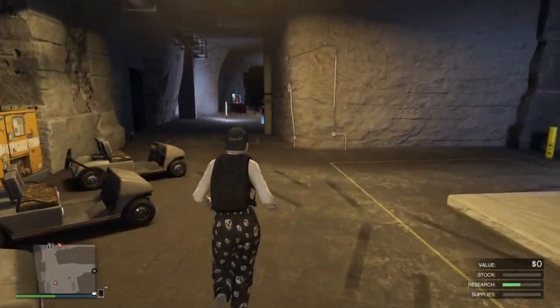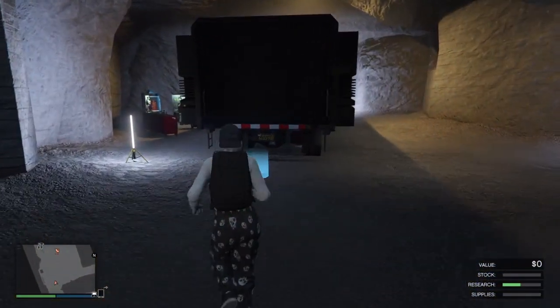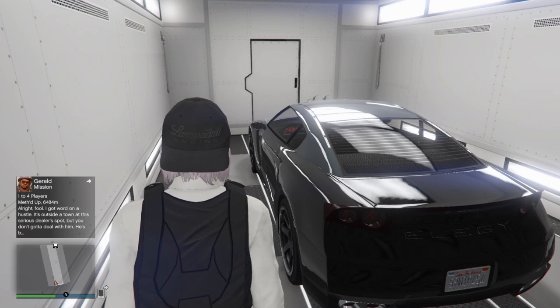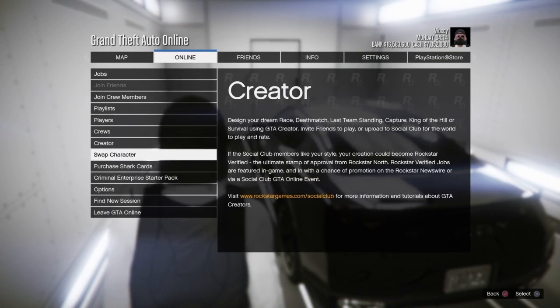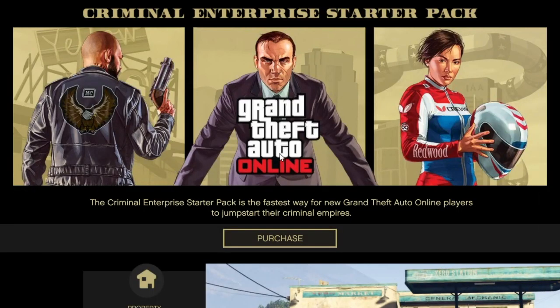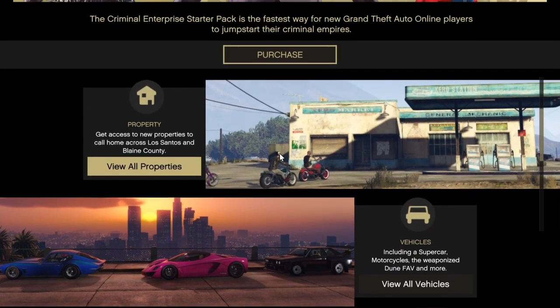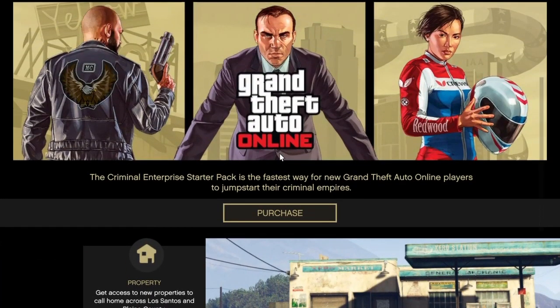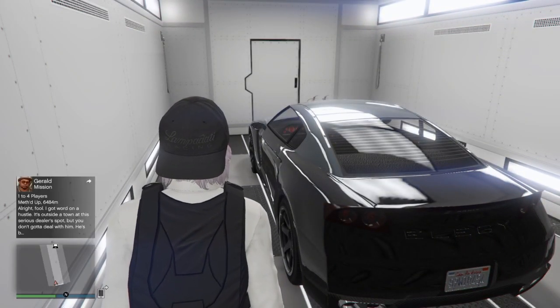For the first step, start off inside of your bunker and make your way into the back of your MOC. Once you're in your MOC with the free Elegy, go to Options, then Online, then Criminal Enterprise Starter Pack. Hover over it and let it all load in. Once it's loaded up, back out of there.